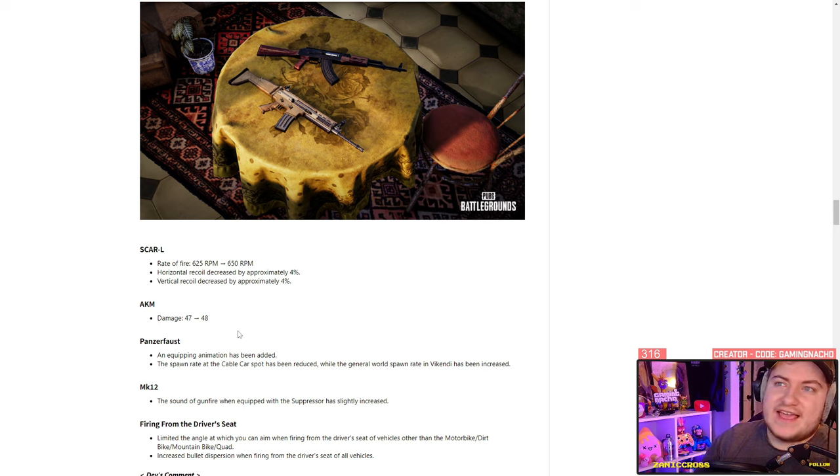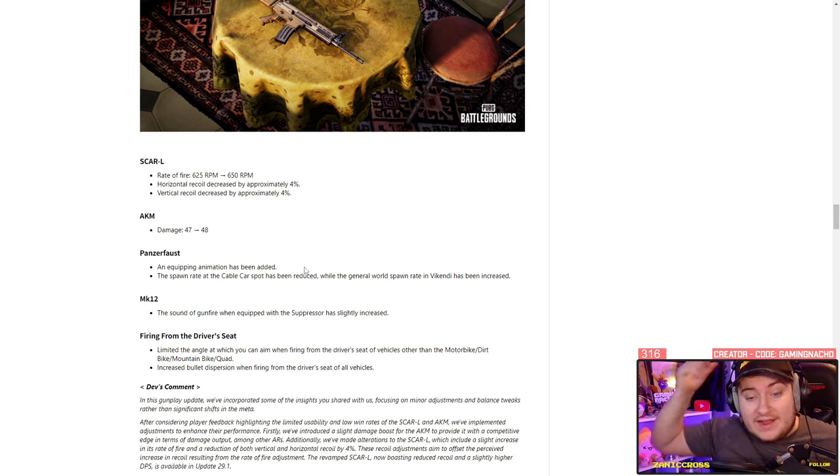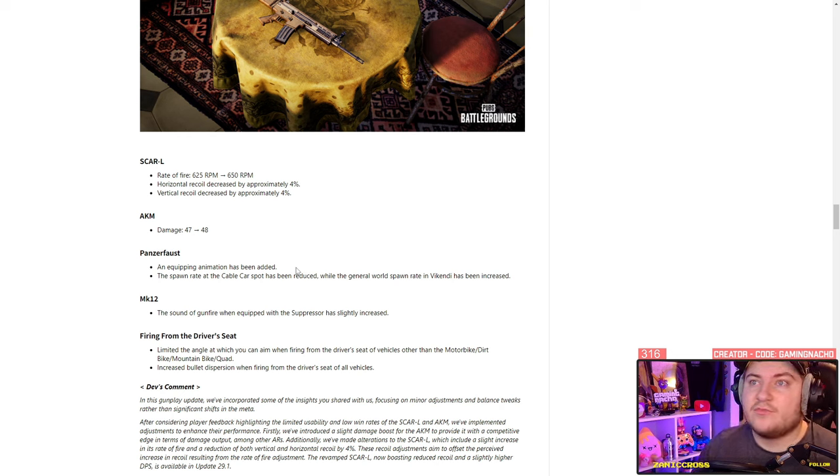The SCAR's horizontal and vertical recoil are both decreased by 4%, which is pretty crazy — the SCAR should now be competing with the M4. The AK has had its damage increased by one; I already love the AK and thought it was great, so I'm not sure how much one damage changes it but it should be fun. The panzer now has an equipment animation where you have to load up the sight and have a look.